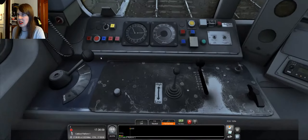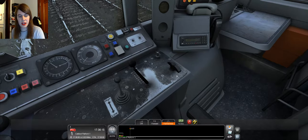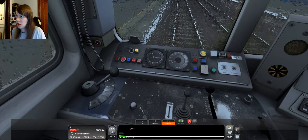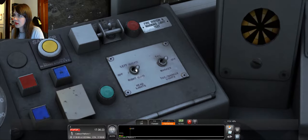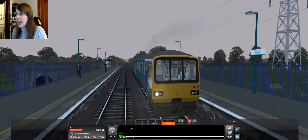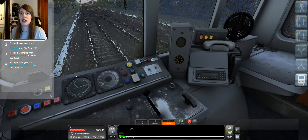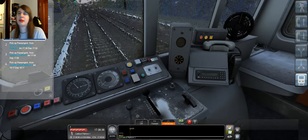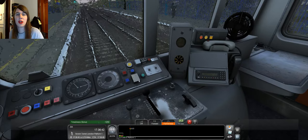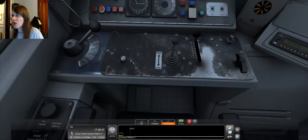Meanwhile we'll get set up — the reverser needs to be in the forward position. We'll unset the AWS and get the lights on. I think I've set them using the command. Yes, okay. So let's see where we're going — we're heading into Cardiff from Cheltenham Spa, I think. We've taken over from another driver in what is a very, very loud train. The rain is going.